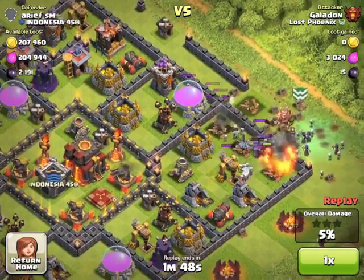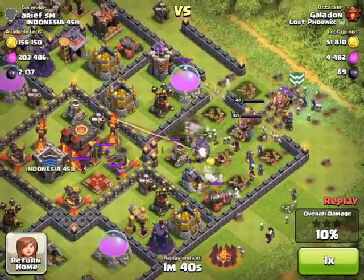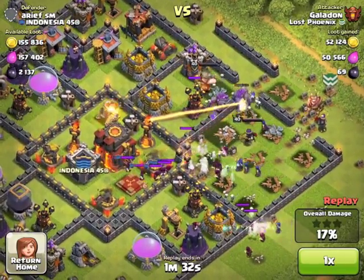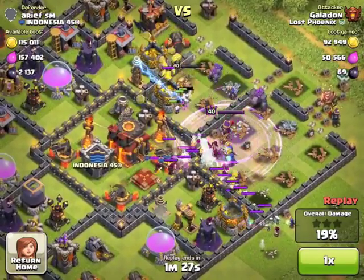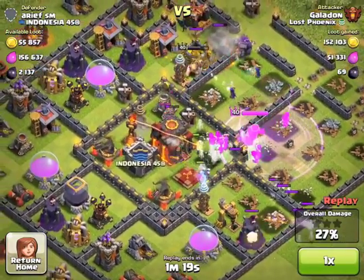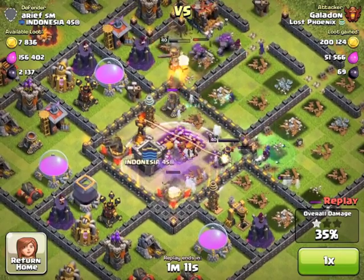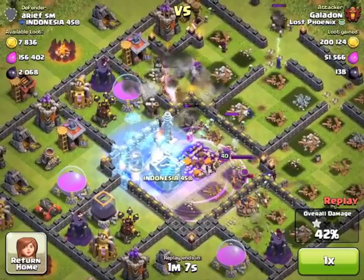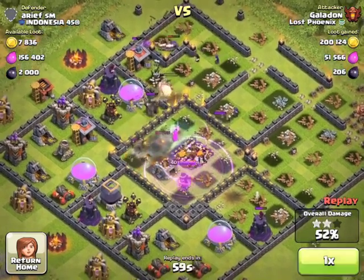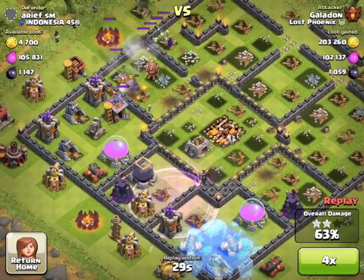I'm counting on those Clan Castle troops activating at just the right time to draw my King and Queen in — and sure enough, here they come. Dropping that rage spell right in the middle of all of my troops: the Queen, the Wizards, the Witches, all raging. The Town Hall doesn't stand a chance — it's just about to get vaporized. Dropping one more rage spell right in the center for the Queen to make sure we get that 50% and the second star. Kind of got hopeful for three stars again, but just not enough health left on the King and the Queen, too many walls to get through.